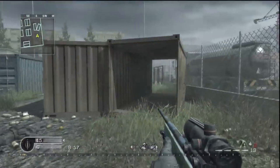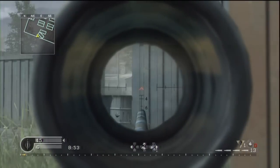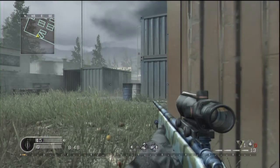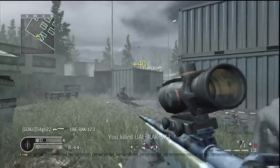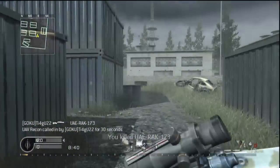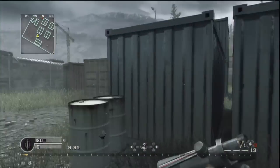So in number 10, we have Shipment from Call of Duty 4, which is an insane small map — the smallest map from the Call of Duty series. What I loved the most about this map was playing Ground War, 9v9 on this map, which is super small — it was completely insane. It was nothing but a frag fest, RPG fest. It was a map not to take seriously, but just to play and have lots of fun.